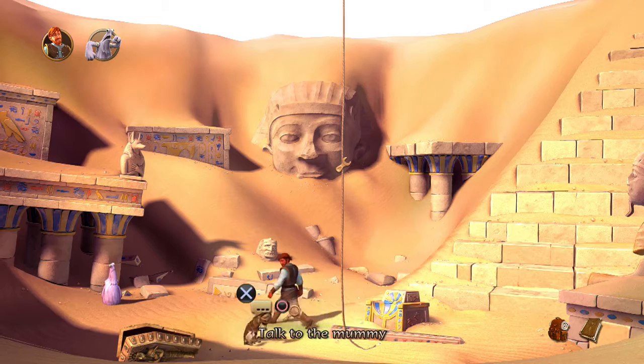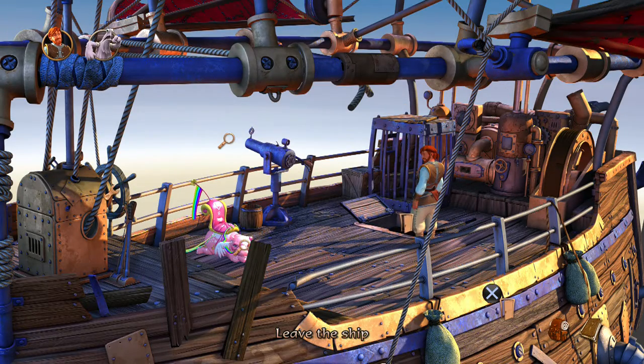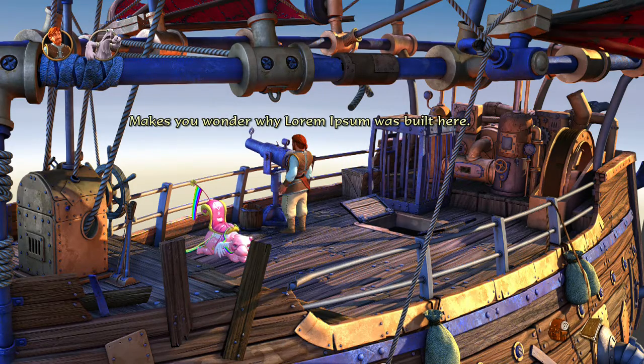So what do I need to do to make the reed usable as that wooden piece for the obelisk? Look at the desert sand and shimmering air as far as the eye can see — makes you wonder why Lorem Ipsum was built here. Is there anything down here I can use that can help me out?